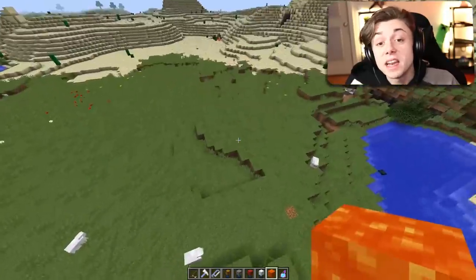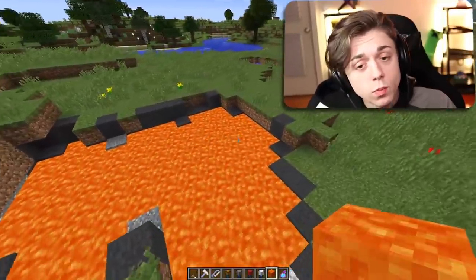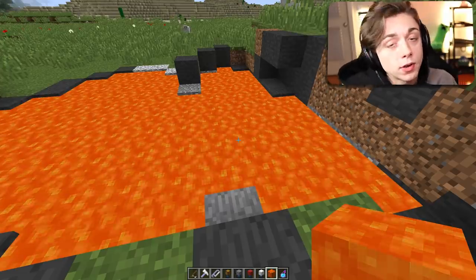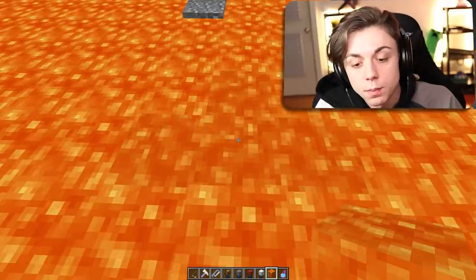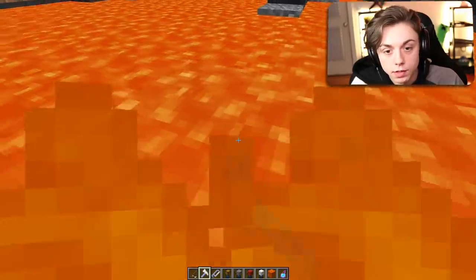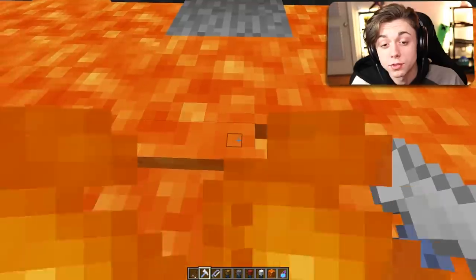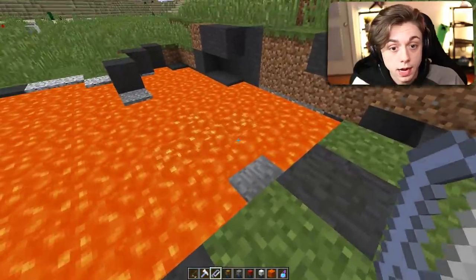The next hidden base is going to be in a pool of lava. Nobody would ever think about building a base inside lava - we're actually going to be underneath the lava. There's a block in this tiny blocks mod called the lava block, and you can actually walk on it. It's a little different from normal lava - when you break it, it turns into normal lava - but we can break into it, and that is the key factor.